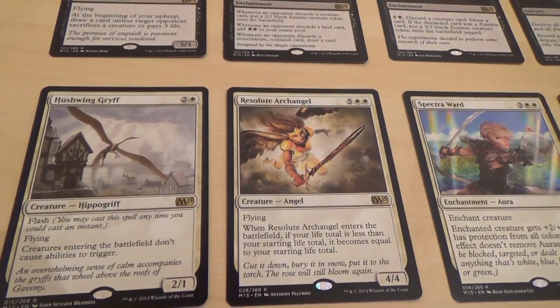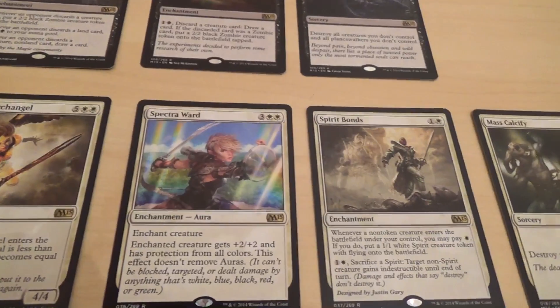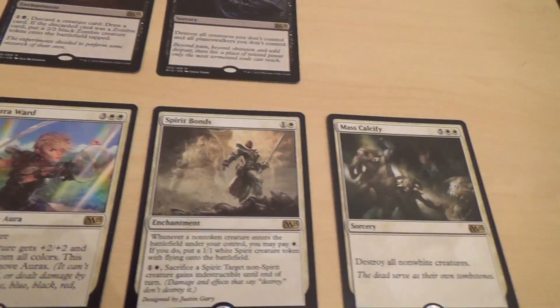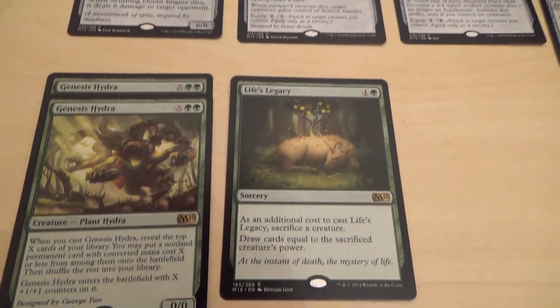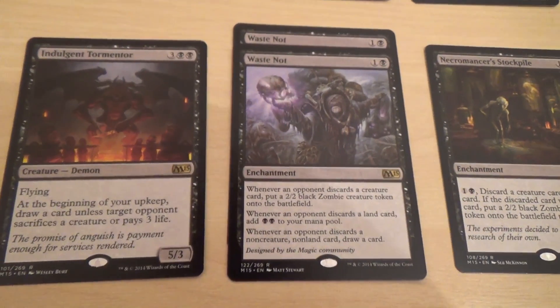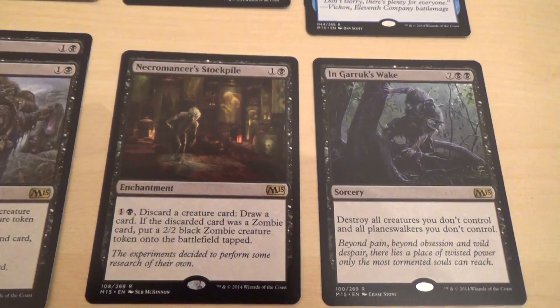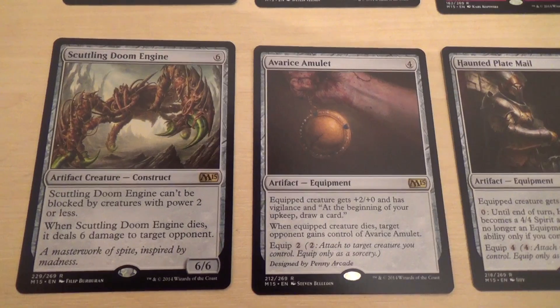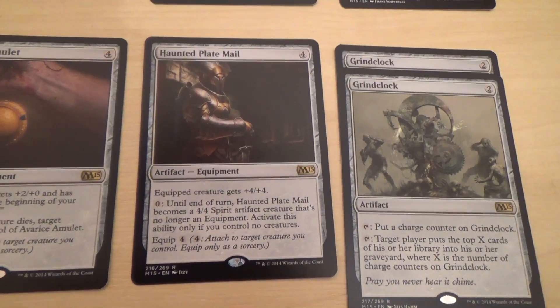And then for the Whites I also got Hushwing Griff, Resolute Angel, Spectra Ward, Spirit Bonds, and Mass Calcify. For the Greens I got two Genesis Hydras and Life's Legacy. For the Blacks I got an Indulgent Tormentor, two Waste Nots, Necromancer's Stockpile, and In Garruk's Wake. For the Colourless I got Scuttling Doom Engine, Avarice Amulet, Haunted Plate Mail, and two Grind Clocks.